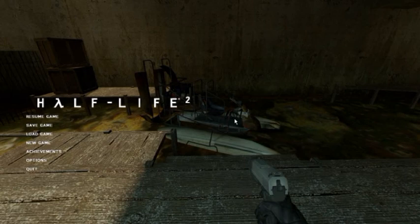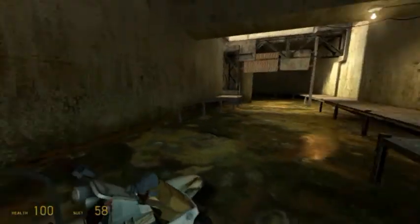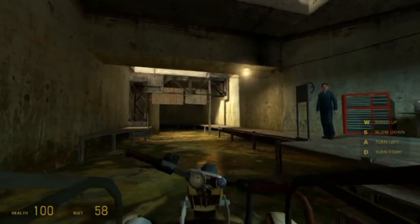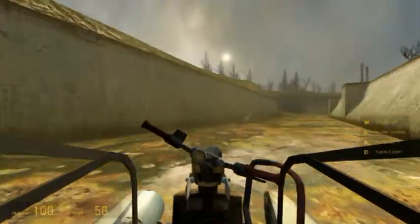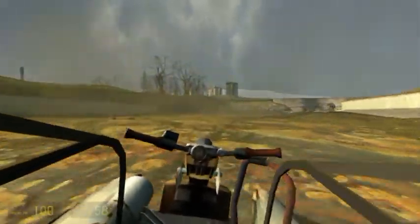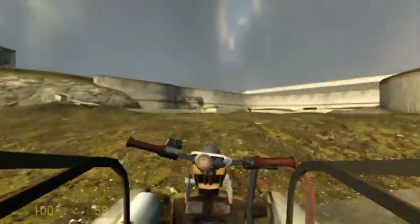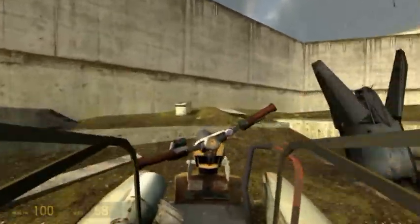Hey everybody, Adamangular here. Today we are playing Half-Life 2 and we are getting in the airboat — press E to get in. You can move around and look around. I'd recommend using one hand; it makes it easier, at least for me. It's pretty fast. You drive left and right, forward is gas, and backwards is reverse.